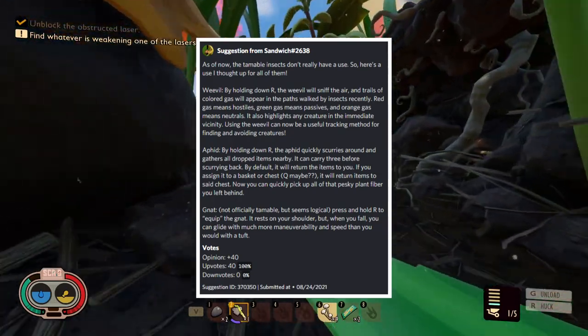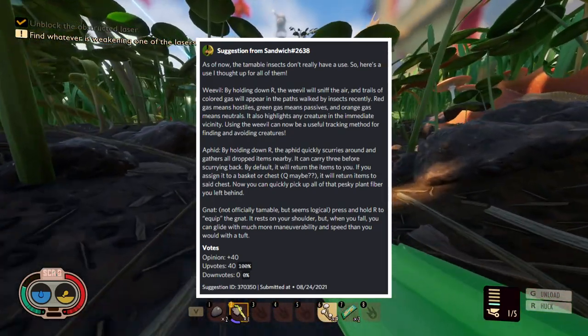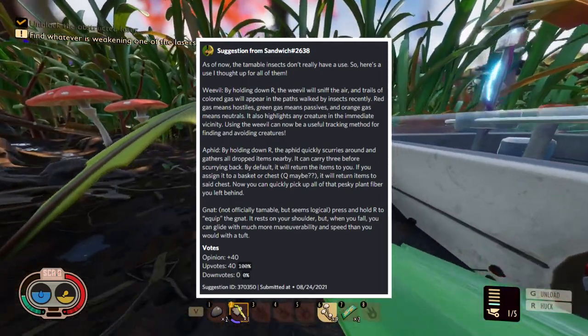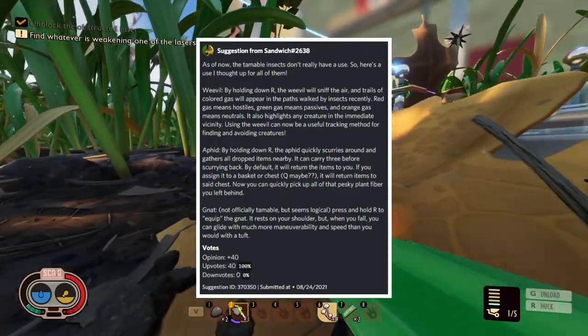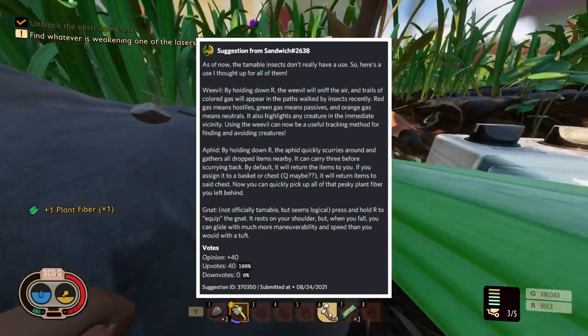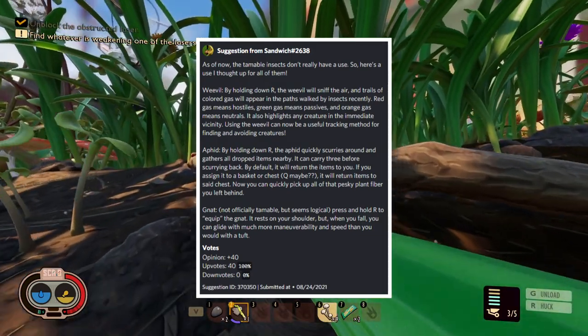Next up, the aphid pet would quickly scurry around and gather all dropped items nearby — it can carry three before scurrying back. By default it returns items to you, but if you assign it to a basket or chest, it will return items there. Imagine cutting down grass and clearing a huge area, and the aphid picks up all the smaller items and carries them back to a chest for you — that would be amazing.